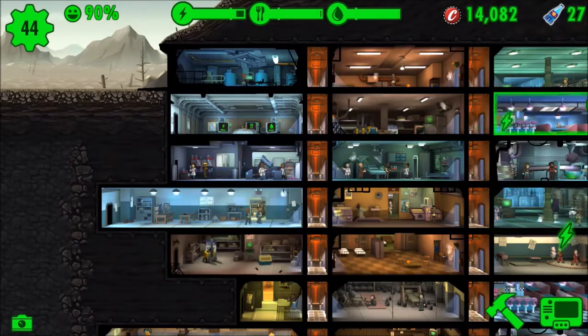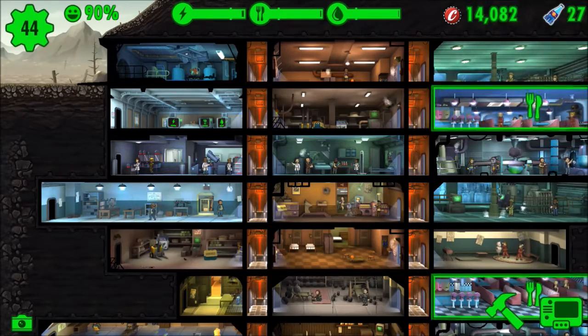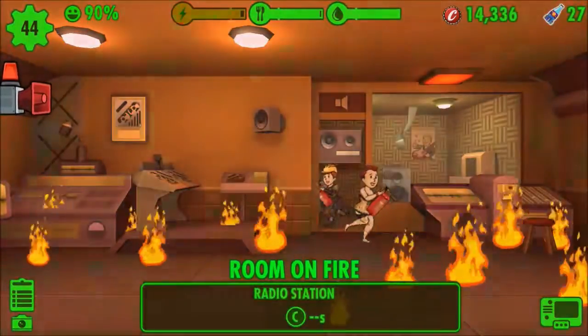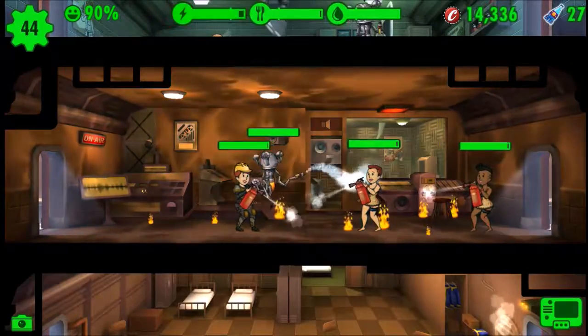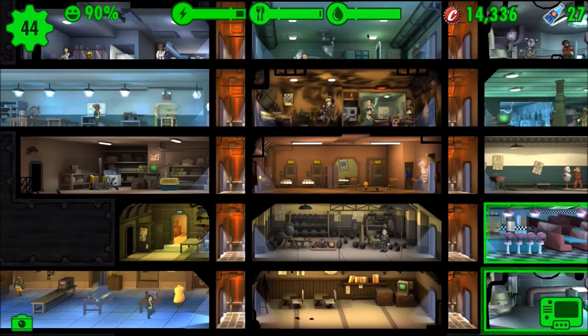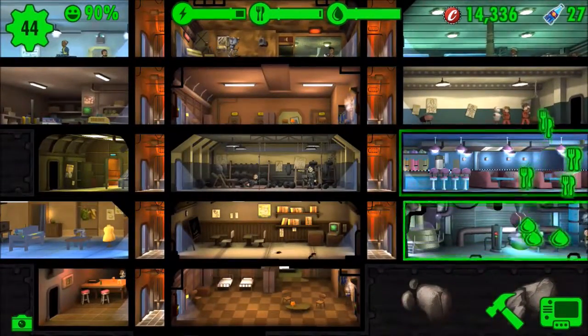Moving on to dweller safety: make sure all your dwellers have no radiation damage and are at full health. Also make sure that at least one dweller in every room has a gun. You never know where a fire, a radroach attack, a mole rat attack, or even a raider attack might happen. You never know how far they'll come — maybe even a deathclaw attack, and those are going to be hard. You need a gun in every room.